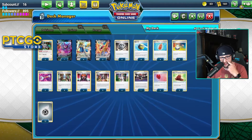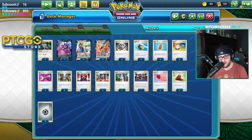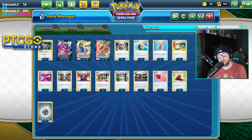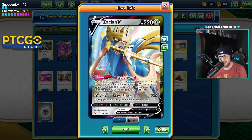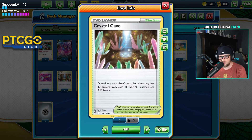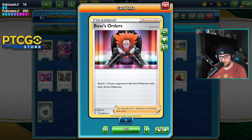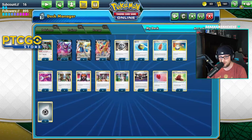Four Switches because Brave Blade doesn't let you attack afterwards — you switch out and Brave Blade again. Two Tool Scrappers because of Tool Jammers, and we like our Cape of Toughnesses and Air Balloons. Tool Scrapper also helps against Suicune decks — you can hit for 230, scrapper their Cape of Toughness, take the knockout, and essentially take four prizes in one turn. Four Crystal Caves so we don't get pathed to the peak, and it also heals 30 — very relevant. Four Boss's Orders — Boss plus Brave Blade is insane even with ADP out of the format.